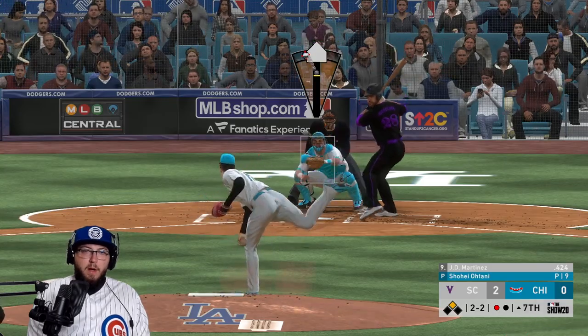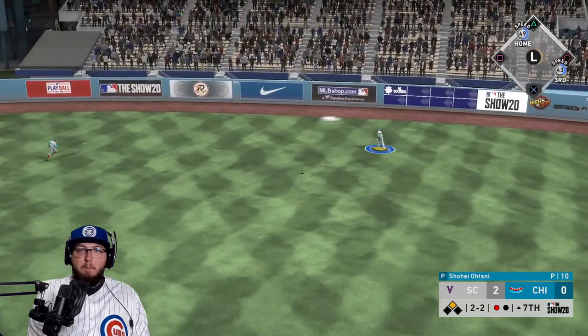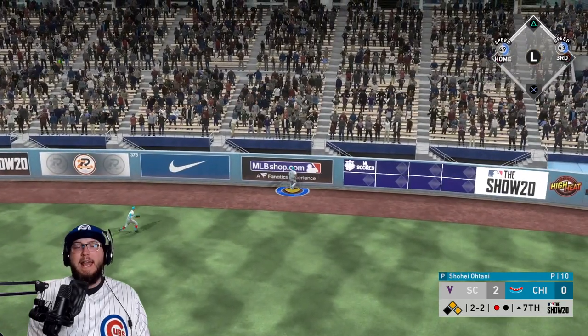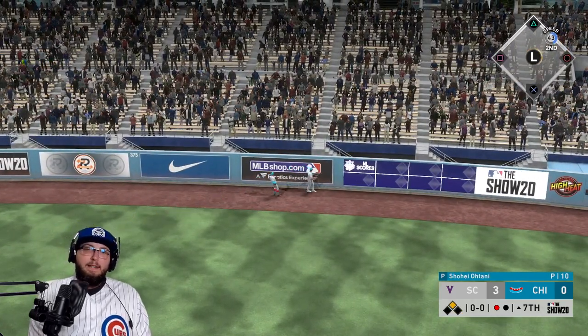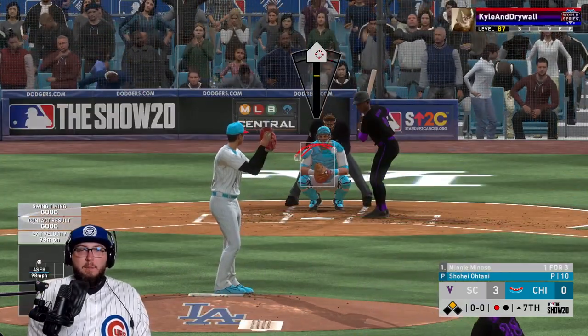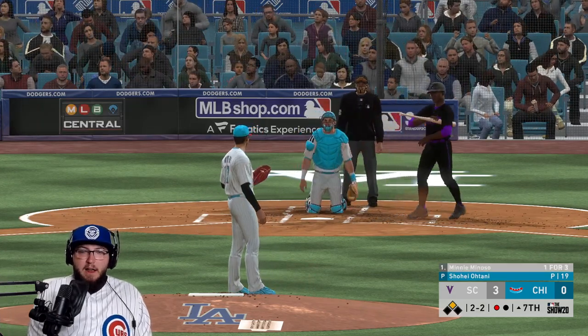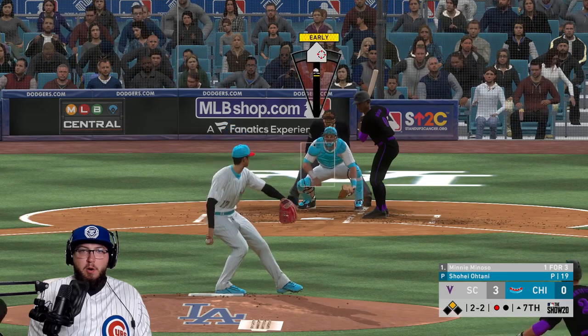He gets on base — could have been a lot worse. Inside and away — this one's hit deep, Mike Trout gets a bad jump and can't get to it. Oh you're killing me guys — bad jump! He's on everything with mini Minoso. Let's go!